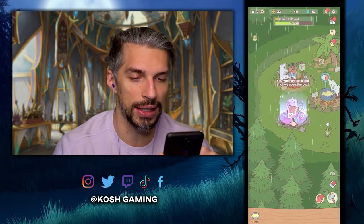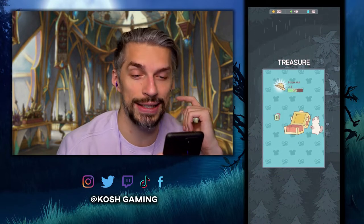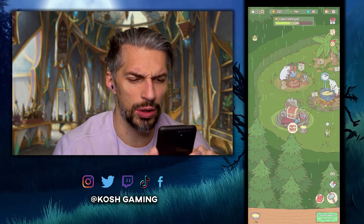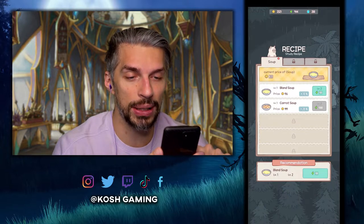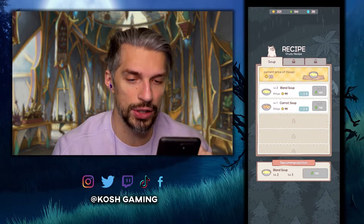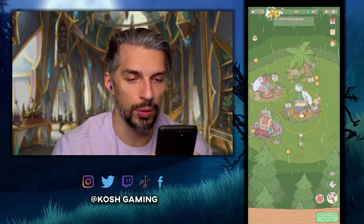First, let's create a treasure chest — what will happen? We can watch ads in the chest, okay. We got some stuff that can be equipped on the cats. In the recipes, we can upgrade the blended soup so it gives us more money. Now the normal soup is giving us the same amount as the carrot soup — pretty dope. Let's sell it.